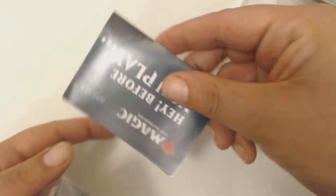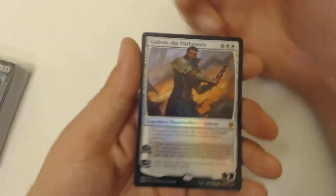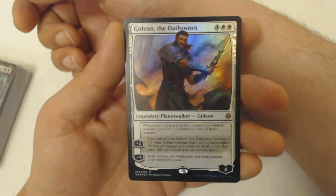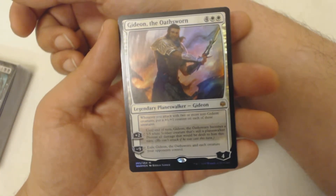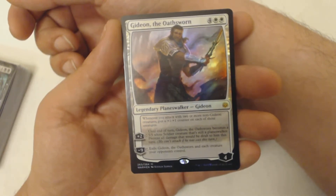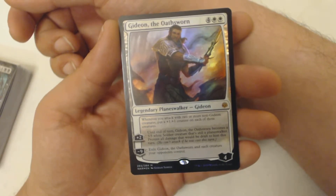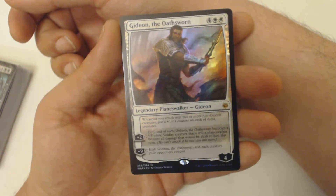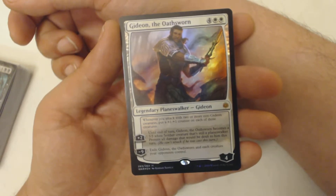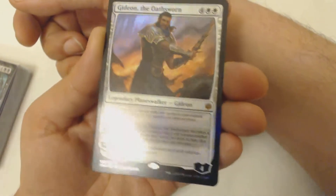We got a play guide right there — that's Gideon's face, how to play. The planeswalker in this one is Gideon the Oathsworn. It is four and two white. Its passive ability is: whenever you attack with two or more non-Gideon creatures, put a one-one counter on each of those creatures. Plus two is: at end of turn, Gideon the Oathsworn becomes a five-five white soldier creature that's still a planeswalker — prevent all damage that would be dealt to him this turn. Minus nine is: exile Gideon the Oathsworn and each creature your opponents control. It starts with four loyalty counters.